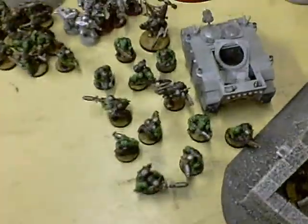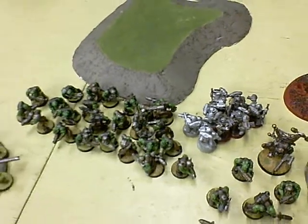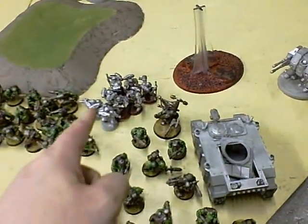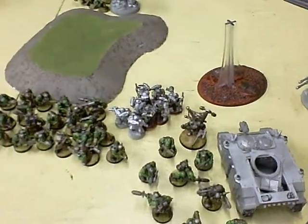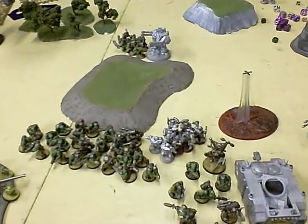Bottom of turn four. The boys wiped out the DCAs. Over here, shooting and assaulting, I finally blew up the Rhino — a six-inch explosion that did 22 wounds, ending up killing five Orks out of that unit — and killed a couple of the strike squad. I'm currently up eight to none on kill points going into turn five.